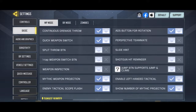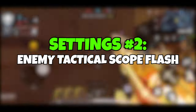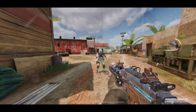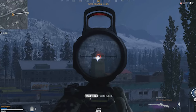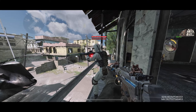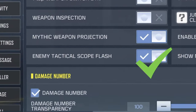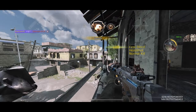The next setting you need to turn on in season 10 is called enemy tactical scope flash. What it does is it helps you spot snipers from a distance — it's going to show a white light when someone is scoped in with a sniper, and this is really useful to deal with campers. To turn it on, all you have to do is go to your basic settings and find this option. Say goodbye to snipers and turn on this setting.